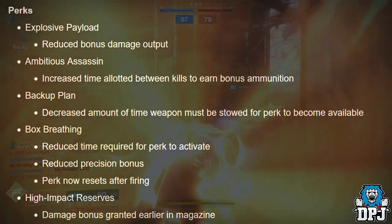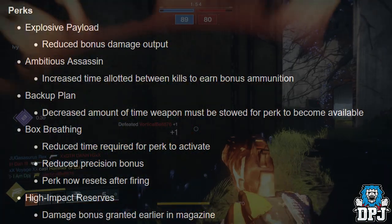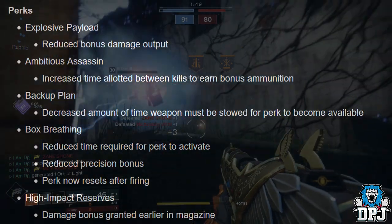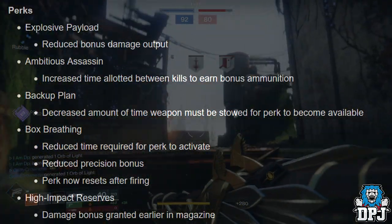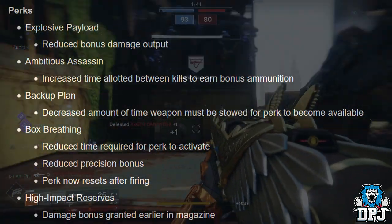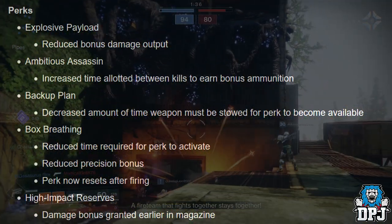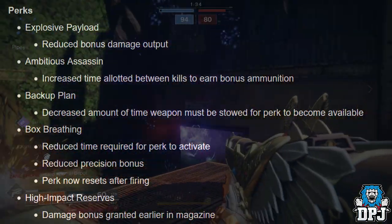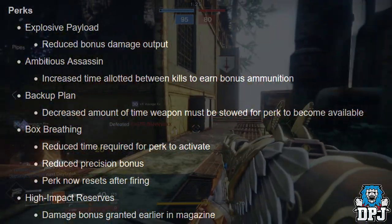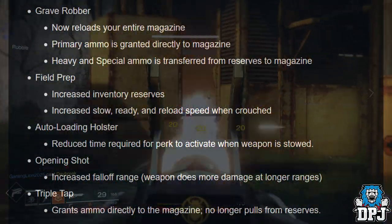Perks: Explosive Payload — reduced bonus damage output. Ambitious Assassin — increased time allotted between kills to earn bonus ammunition. Backup Plan — decreased the amount of time a weapon must be stored for the perk to become available. Box Breathing — reduced time required to activate, reduced precision damage, perk now resets after firing; you'll have to aim down sights again on weapons with this perk such as DARCI, Whisper of the Worm, and the IKELOS sniper. High Impact Rounds — bonus damage granted earlier in magazine.